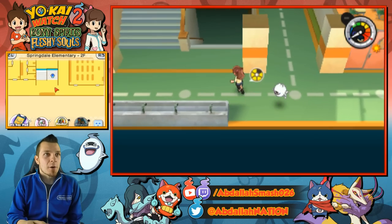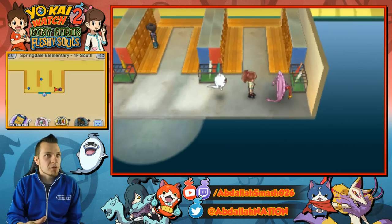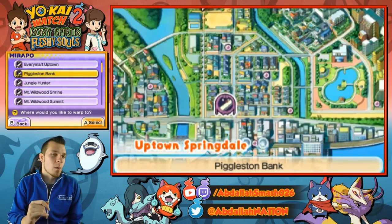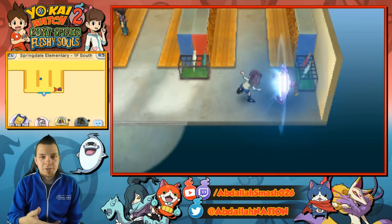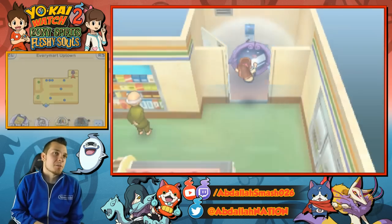Leave the area as fast as you can. Since you're playing in post game you already have access to the Mirror Docks over by the Springdale Community Center, so we're gonna use that one. You can warp all the way over to the every Mart, walk out, ride your bike all the way over to that spot.